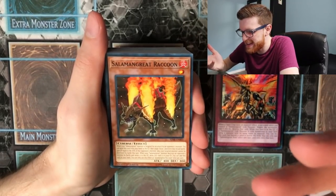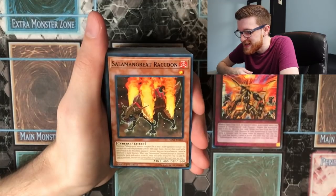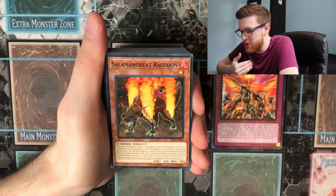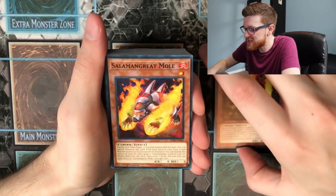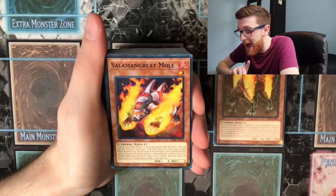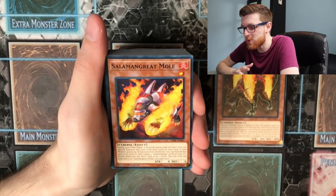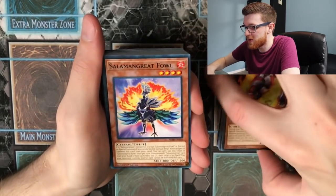Salamangreat Raccoon isn't really played too much — it's a Level 1 that doesn't do anything too great for the deck. If it's targeted by an attack, you send it from the graveyard, target the two monsters, gain life points equal to the opponent's monster's attack, and your monster can't be destroyed by battle. That's not really impactful. Salamangreat Mole has actually been played as a one-of in the OCG — you can special summon it if you link summoned this turn, and its graveyard effect targets five Salamangreat cards, shuffles them, and draws two cards, basically a Pot of Avarice.